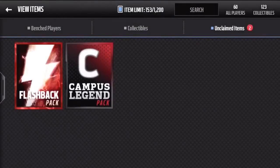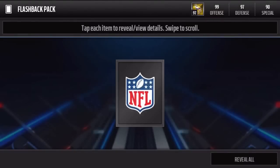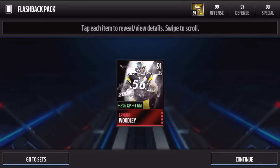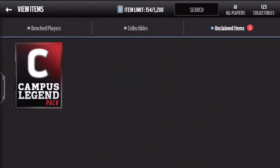Now the big final two packs. If we pull Andre Johnson and Tim Tebow that would just be insane, because those are probably the best two you can pull out of these. Starting off with the flashback pack - can we pull even just any series four? Three, two, one... No, Lamar Woodley. All right, let's just get the bad luck out of the way for this big campus legend pack.